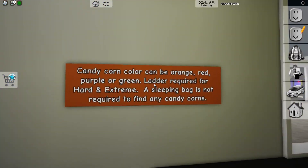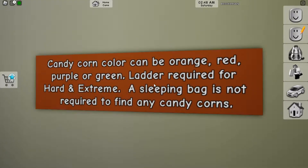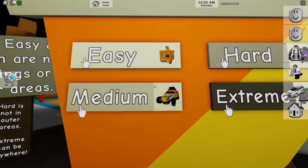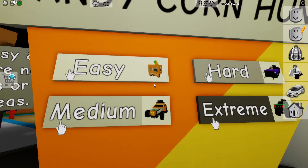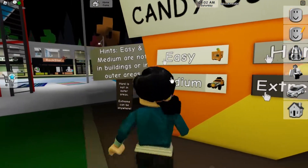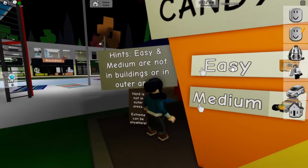Let's read this: candy corn color can be orange, red, purple, or green. Ladder required for hard and extreme — that rhymed! A sleeping bag is not required to find any of the candy corns. I'm going to close my eyes and pick between one and three. I picked and it was closest to extreme, so we're going to do the opposite of that, which is easy.